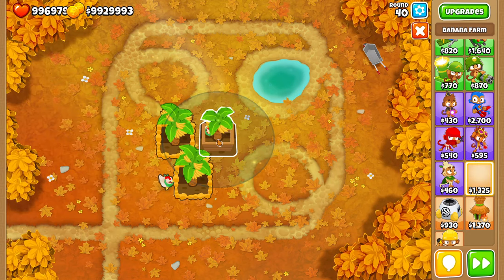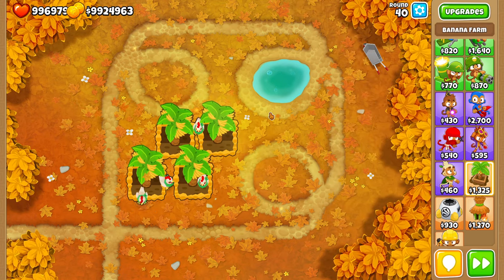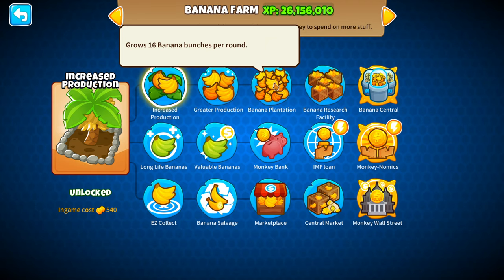Usually most players are going to go for a conglomerate of 2-0-0 Banana Farms, because it's a space-saving, easy way to make a lot of money. So far things have been fairly straightforward - get 2-0-0 Banana Farms, we know we're making lots of money, things are good. When we finally switch into the third tiers, this is when things get different and interesting.